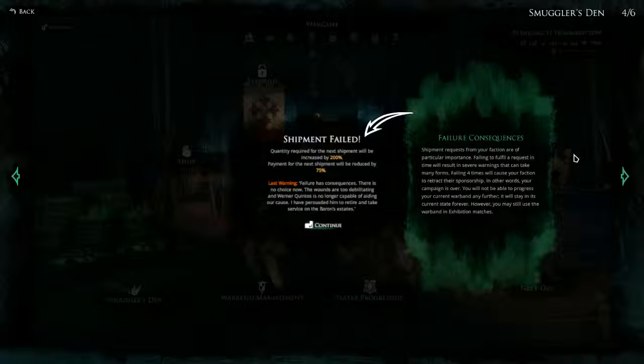Failure Consequences: shipment requests from your faction are of particular importance. Failing to fulfill a request in time will result in severe warnings that can take many forms. Failing four times will cause your faction to retract their sponsorship — in other words, your campaign is over. You will not be able to progress your current warband any further; it will stay in its current state forever. However, you may still use the warband in exhibition matches. So I don't know if there is an actual end to the campaign or if it's open-ended until we fail enough shipments — but that's a very interesting mechanic that puts a lot of pressure on us to keep our shipment dates.